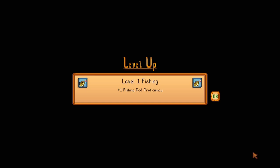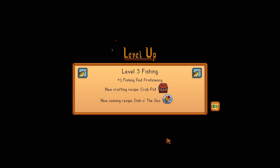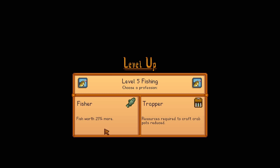Levels in fishing: every level affects your fishing experience. Level 1 increases your casting distance by one tile. Level 2 unlocks bait to craft or buy at Willy's and the fiberglass rod. Level 3 unlocks crab pots to craft or buy and the cooking recipe for chowder. Level 4 unlocks the recycling machine crafting recipe to recycle trash into usable items, and casting distance is increased by one tile. Level 5 offers a profession choice: either fisher, where your fish is worth 25% more, or trapper, which reduces resources used for crab pots.